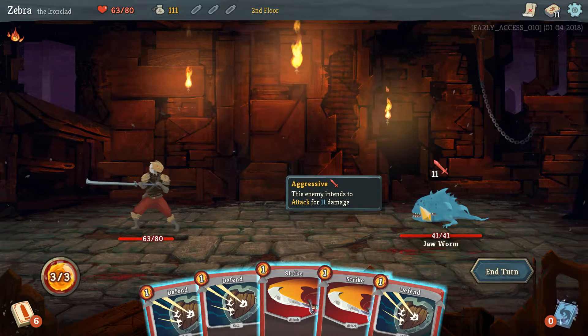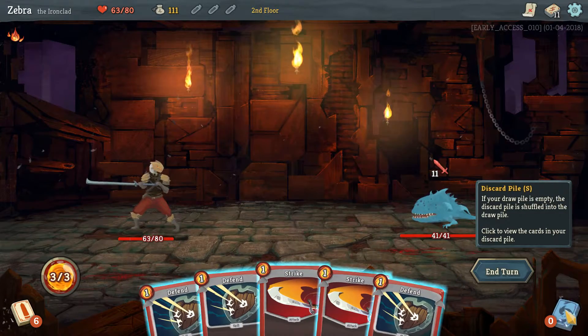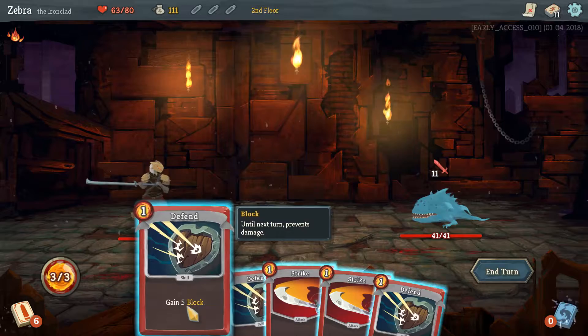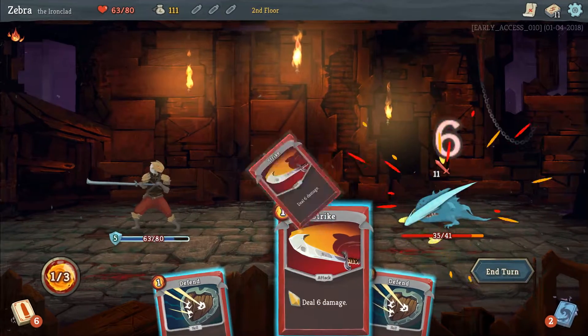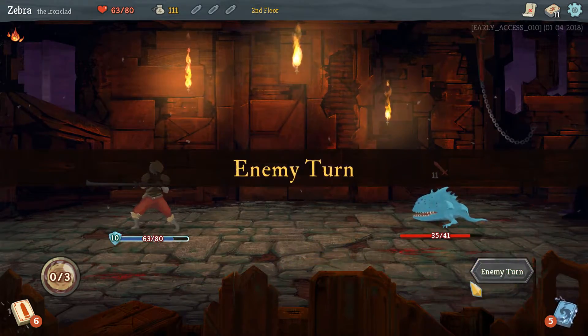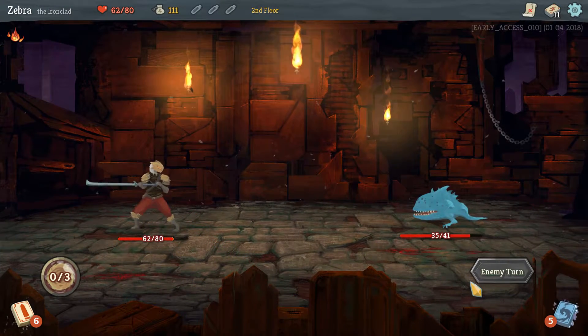This enemy intends to hit for 11 — it's a Jaw Worm. We're just in the game now. Discard pile: if your draw pile is empty, the discard pile is shuffled into the draw pile. So you're going to hit for 11. I might as well try to block as much as I can and hit you for some. I don't know if I want to hold some of my strikes. I'm going to block for 10, so I'm only going to take one damage. I still have the same amount of health from the last battle — that doesn't restore. Good to know.